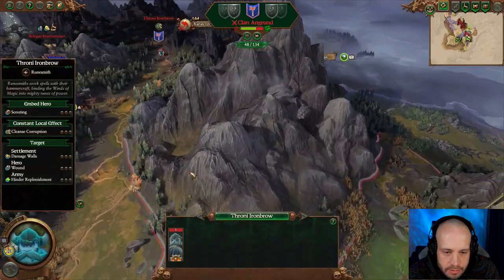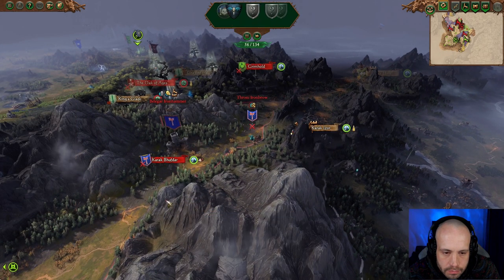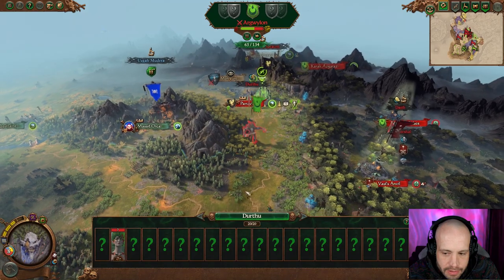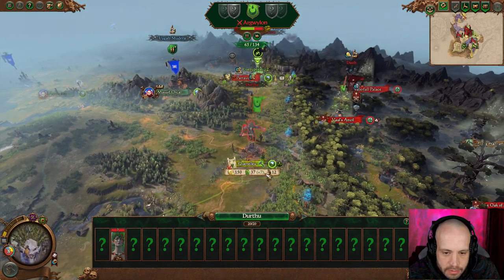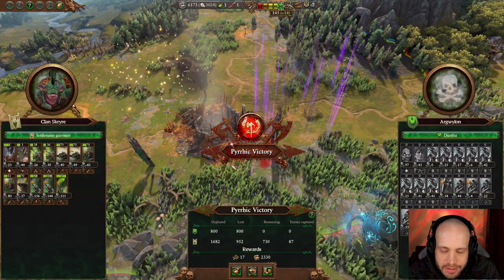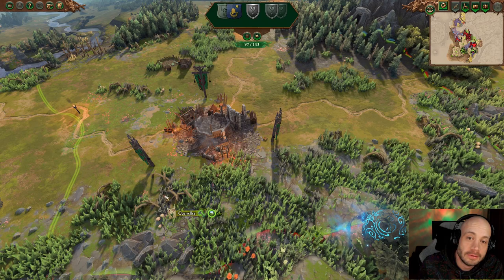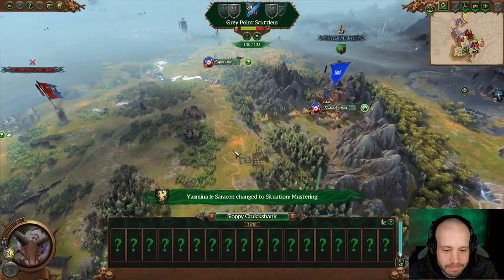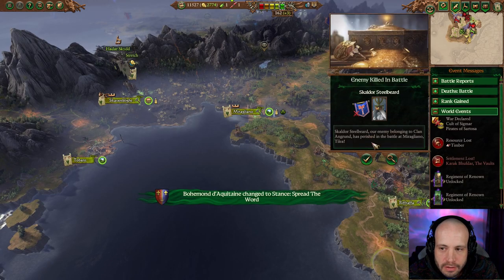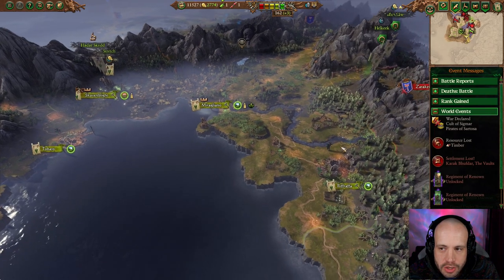We're going to heal. You're going to come and take this over, which is fine for the moment. Pyrrhic victory — good by me, see you later. That's actually funny. We've got rattling guns, which is nice, and the Eshin Triads.